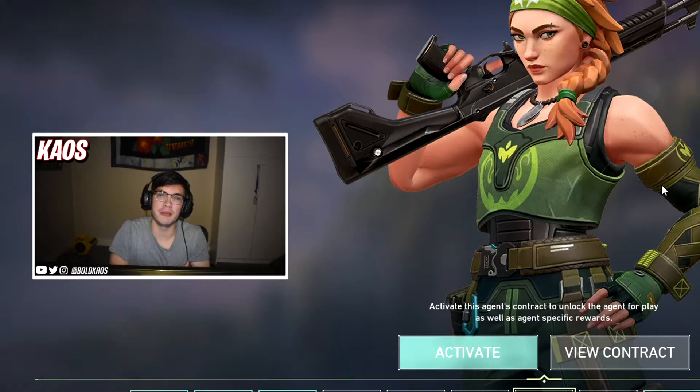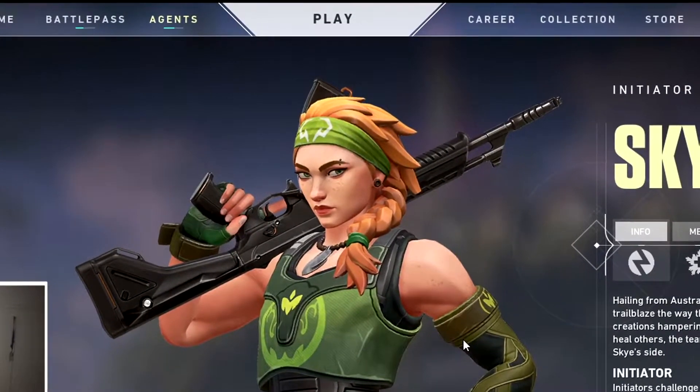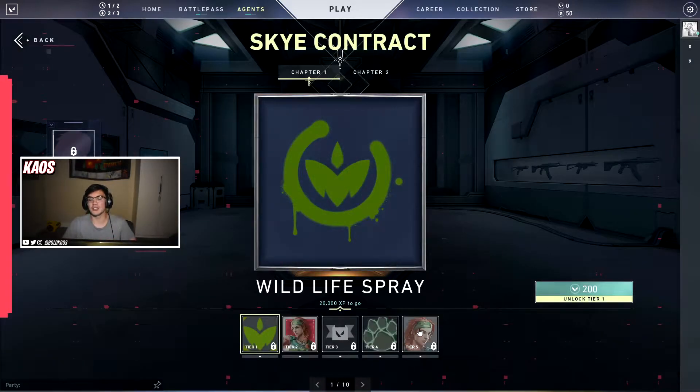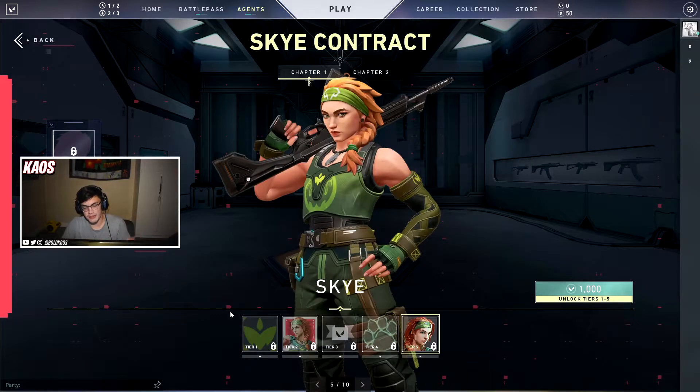Hey guys, Bold Chaos here. Today we're going to be talking about how you can unlock Sky as fast as possible. I'm going to show you how you can activate it right away so you can play it and use it in game. The first method of unlocking Sky — I really don't want to do this so I'm not going to — but the first thing you can do is actually buy Sky.